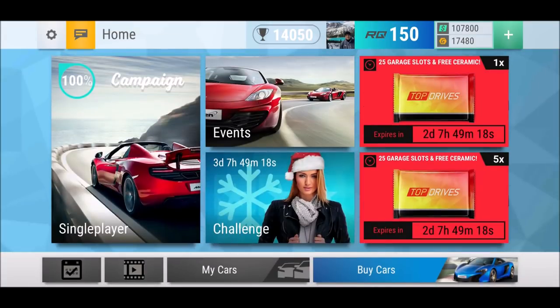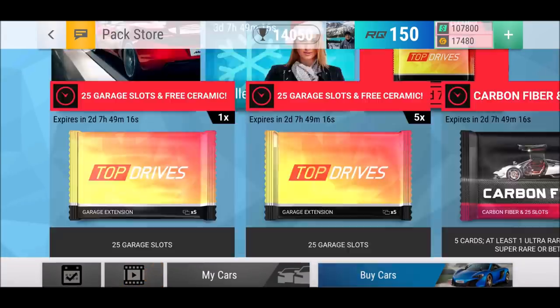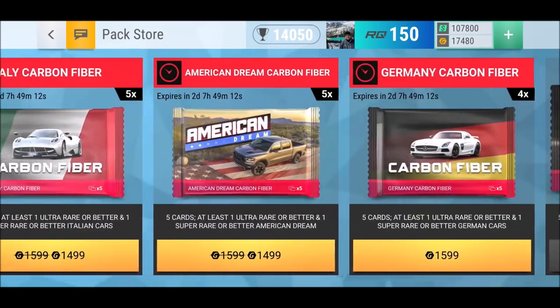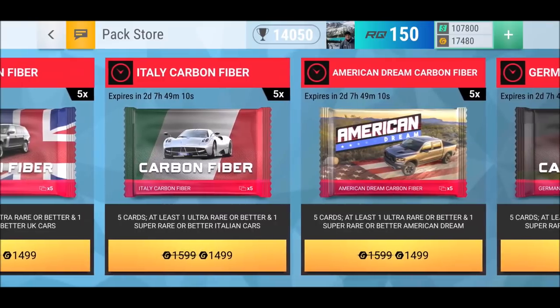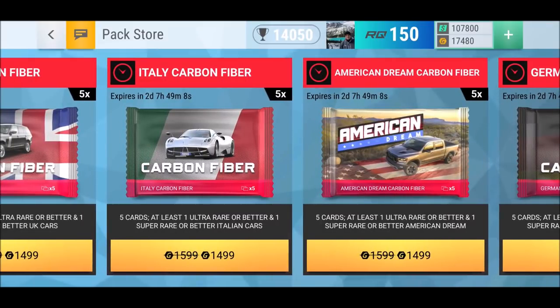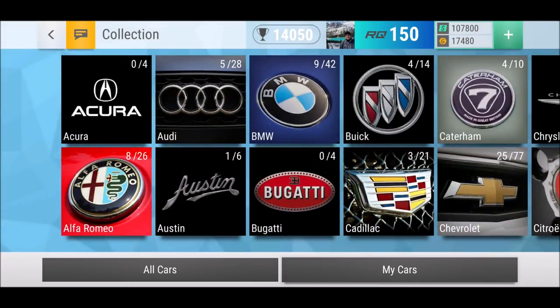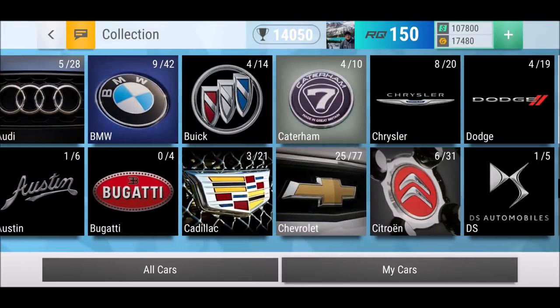However, this is not what we're doing today. Today it is time for day two of the carbon fiber pack series — an exciting one because we're going for the American Dream pack. It is a collection pack based on the last update, which was a big American Dream update. Let's have a look at my wish list.